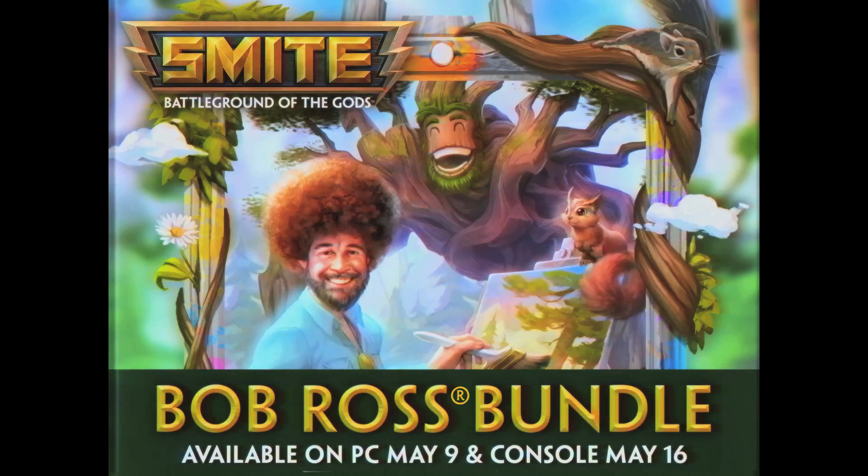The Sylvan Ross Bundle, including the Bob Ross Sylvanas Skin, Bob Ross Loading Frame, and Bob Ross Jump Stamp, available in Smite — May 9th on PC and May 16th on console. The Sylvan Ross Bundle.